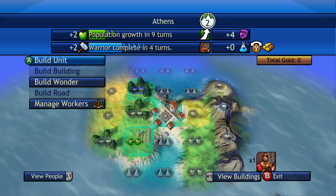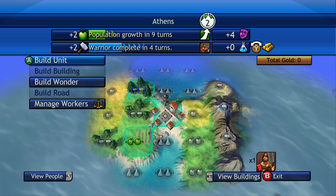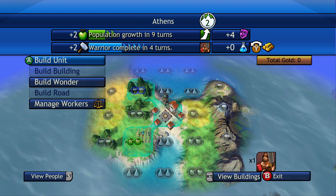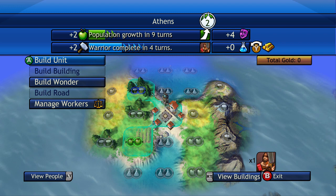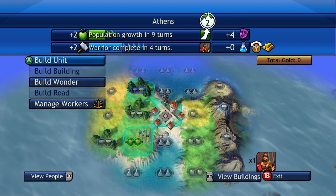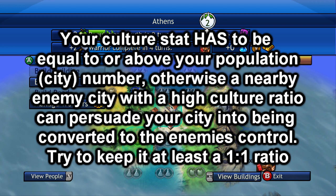The bigger your city gets, the more people you have, the more tiles you have to work with, and the more production you can have. Right now our city is level 2, which means we have 2 tiles of space around the city that we can work with. If our city was level 3, we would have 3 tiles. In the top right corner you can see that purple mask — that is your culture, which is directly proportionate to the mindset of your city. You need to keep your city in an uplifting spirit, otherwise anarchy will happen. And if enemy cities are nearby with high culture, your city will be tempted to join the enemy and you will lose it.